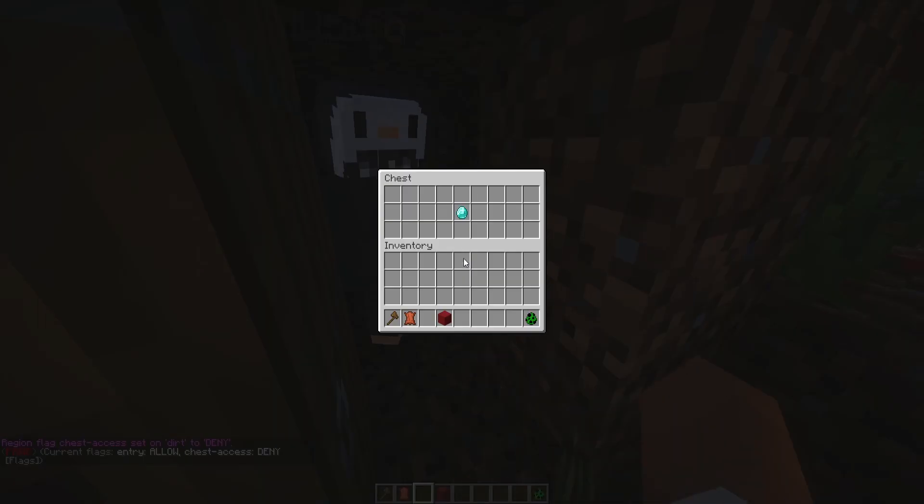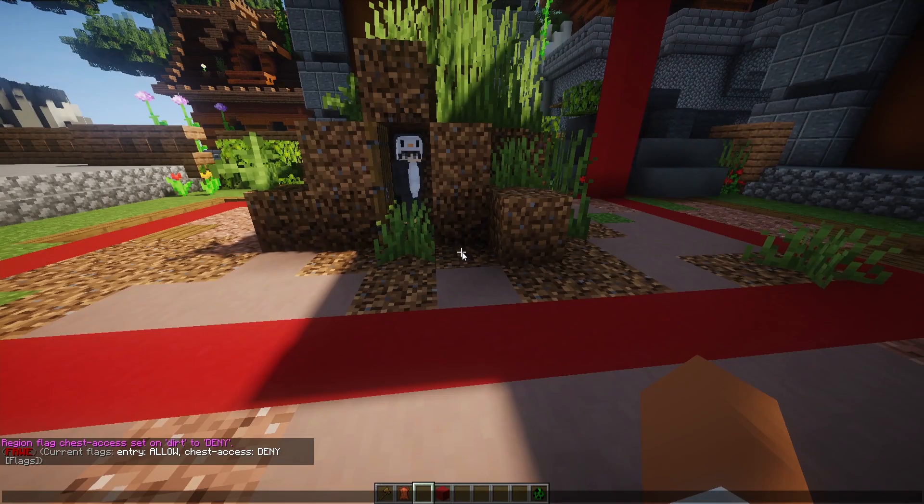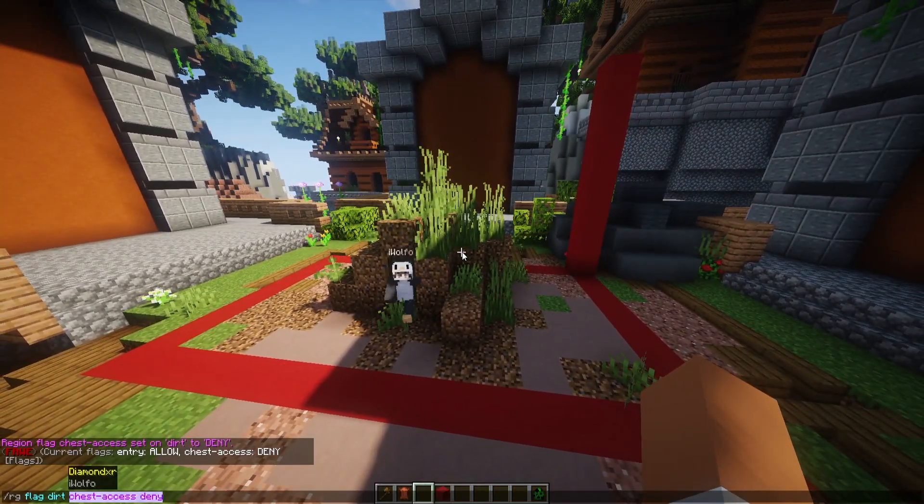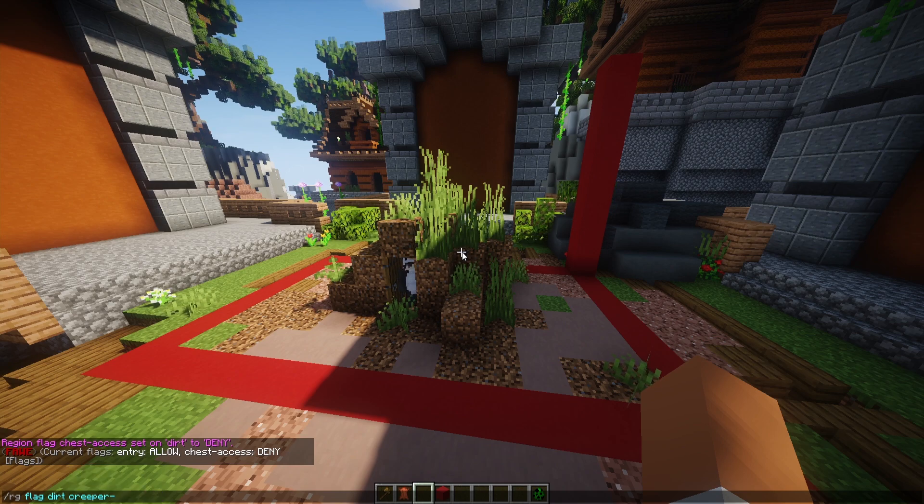We can change some other aspects as well. We can do 'chest-access deny' — that's going to deny any access for him to use a chest. As you can see he can't do it, but I can perfectly fine. And since he clearly made a dirt house, we can also do 'region flag dirt creeper-explosion deny'.